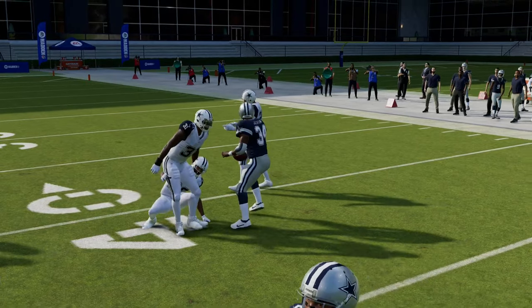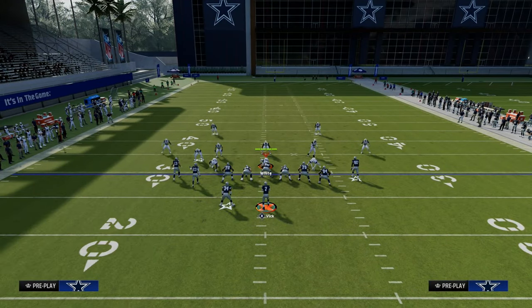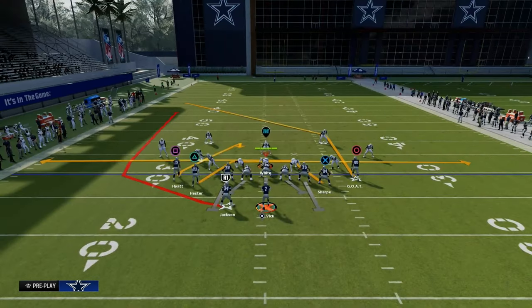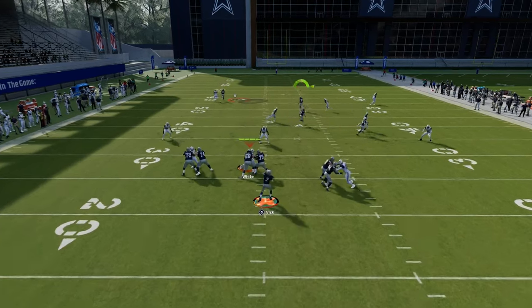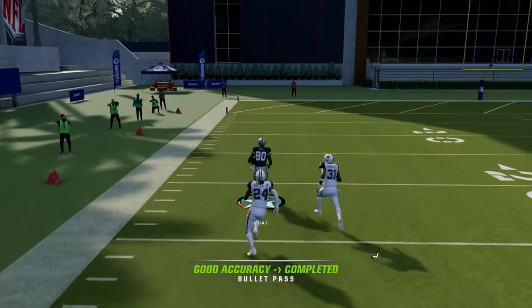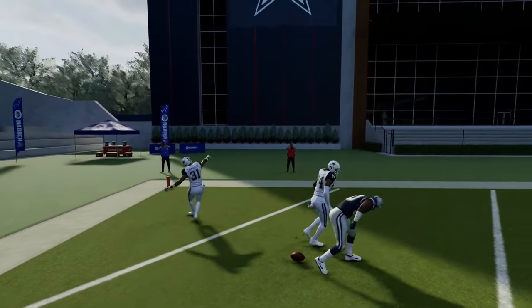Another really underrated thing about this play is what it can also do against zone, but let me show you this post route real quick. There are a couple routes over the middle that do a really good job beating man coverage, and this post route will also beat man coverage. If the user decides to go guard the running back, then all we've got to do is step up in the pocket, and as you can see, we can be hitting this post route for a significant amount of yardage.